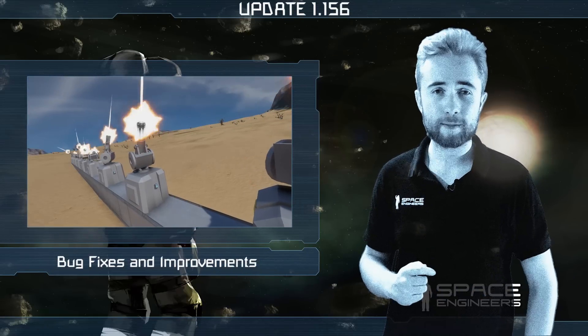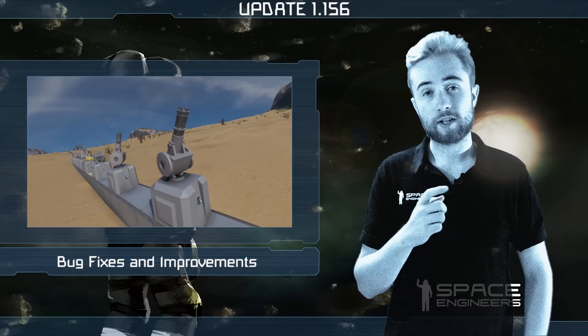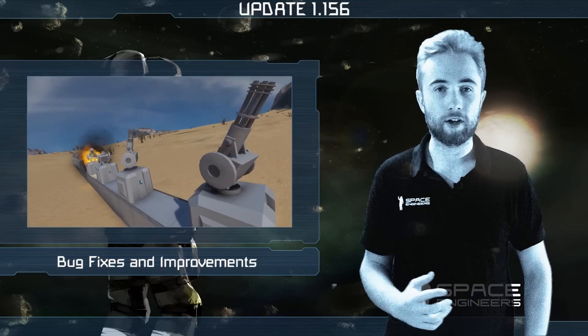As a small tweak to weapons balancing, we've added a short reload time to automated Gatling turrets, so they will not fire continuously but instead reload after 140 rounds.